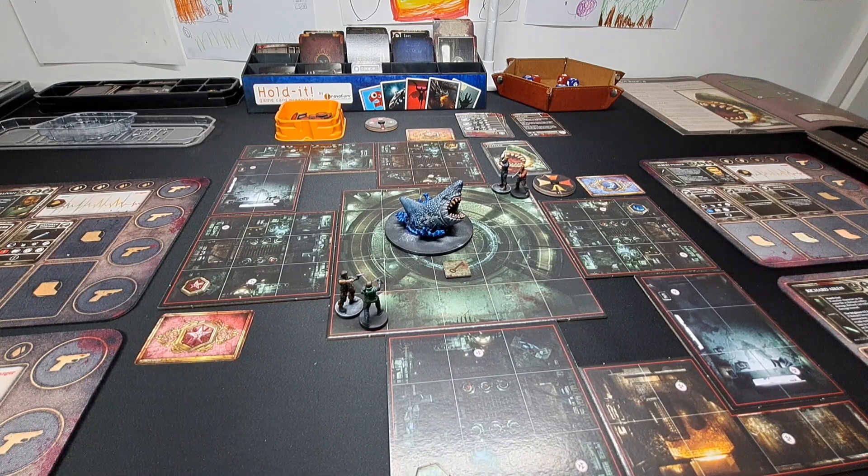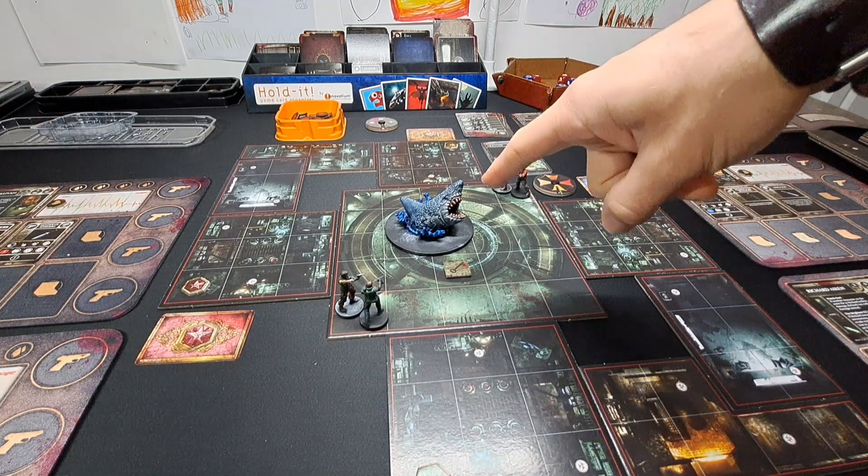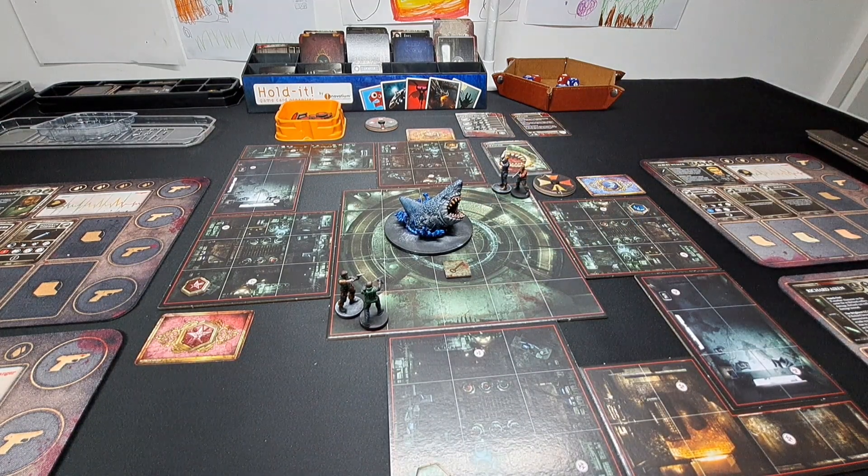Hello everyone, welcome back to the channel. As you can see, we are continuing with Resident Evil the board game. We are venturing further down into the depths of the Aqua Ring to Aqua Ring B, and we are about to fight Neptune.